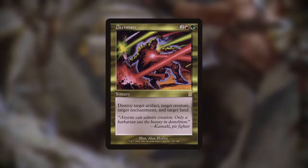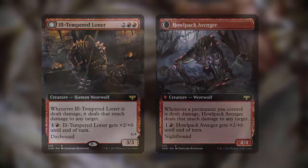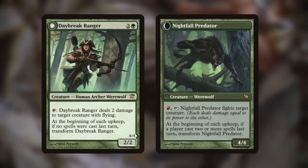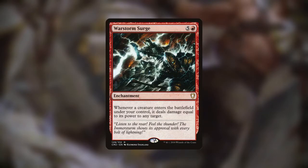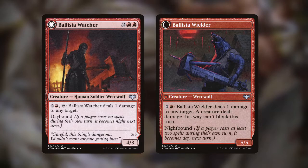With those said and done, we also have assorted pieces of removal, like Decimate, which can handle multiple targets at once. Ill-Tempered Loner, which can deal damage to any target whenever it takes damage. Daybreak Ranger, which can deal damage to flying creatures or just fight any creature directly itself. Warstorm Surge, which deals damage to any target whenever our creatures enter play. Volatile Arsonist, which deals damage to creatures, players, and planeswalkers at the same time. And Ballista Watcher, which can deal damage to creatures and even force them to not block this turn.